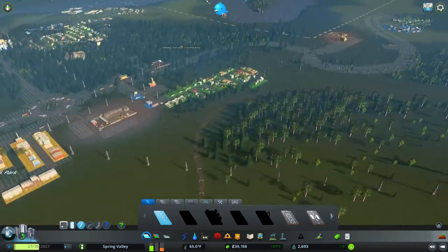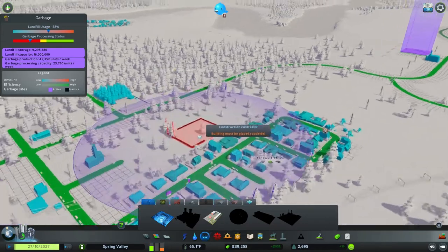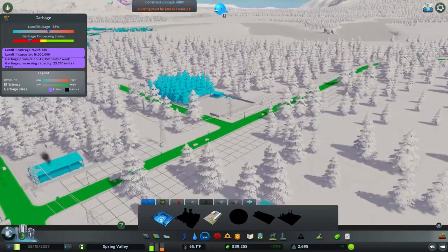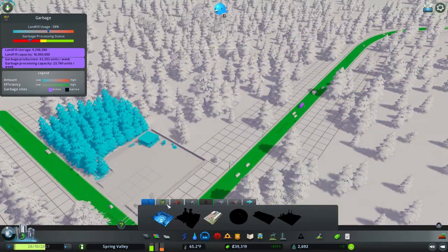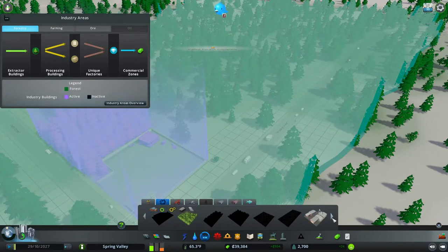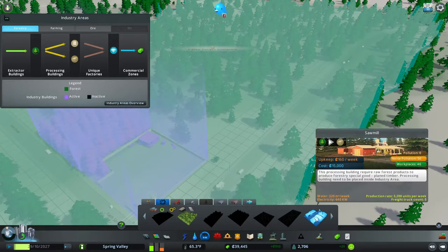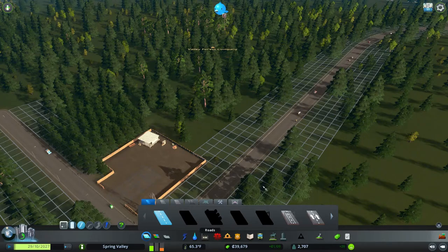We were going to do a train station but we can't. What we can do instead is work on our forestry. Let's go down a little closer here. I want to see how much it costs to build this sawmill — $15,000. Okay, we're going to do that, but I'd like to put in another road before we do.